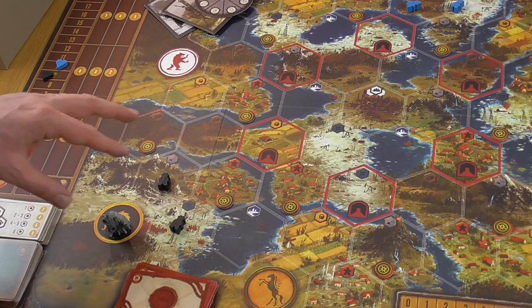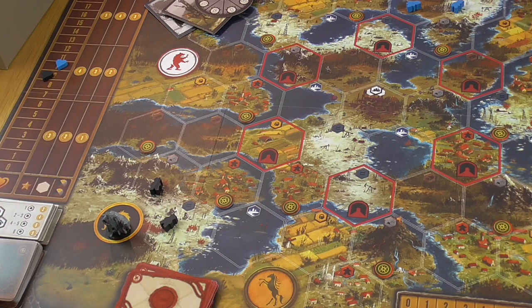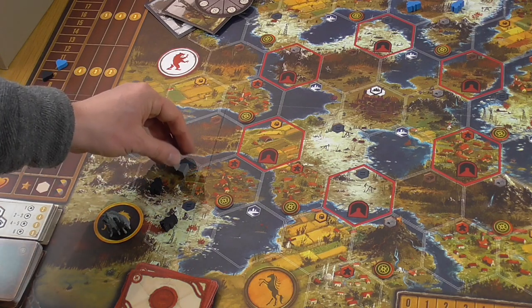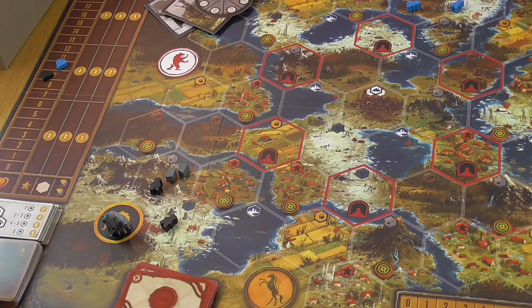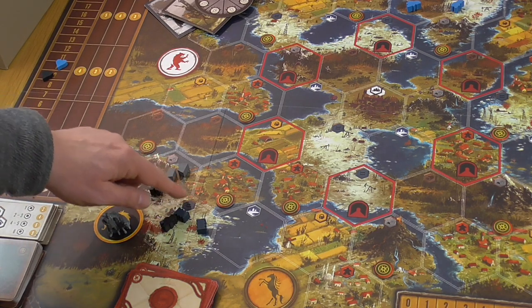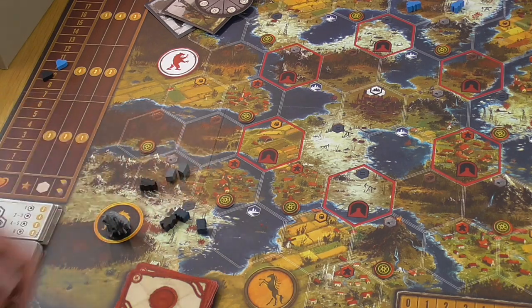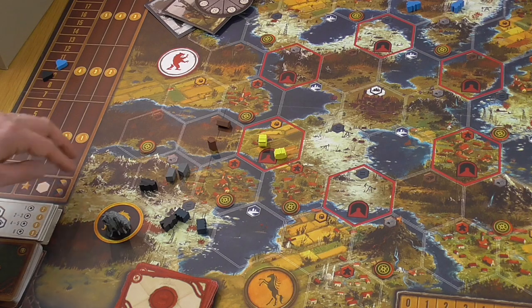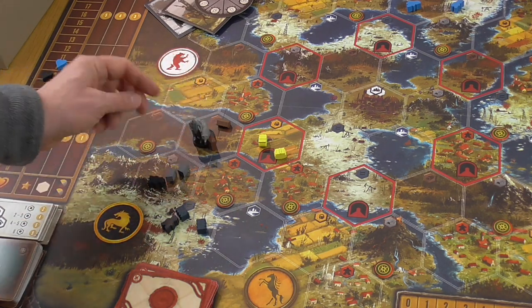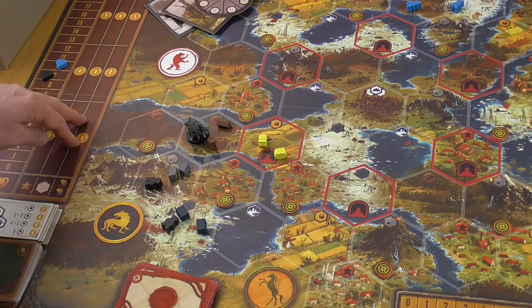For every two resources you control, you get a fixed number of points. The map is Scythe's world — an alternate-history 1920s Europa with a capital city called the Factory. Each hex where your workers are is a territory. Control a territory by having one of your units there. Territory types are defined by their resources: oil is tundra, metal is mountains, forests produce wood, farms produce food, and villages produce more workers.